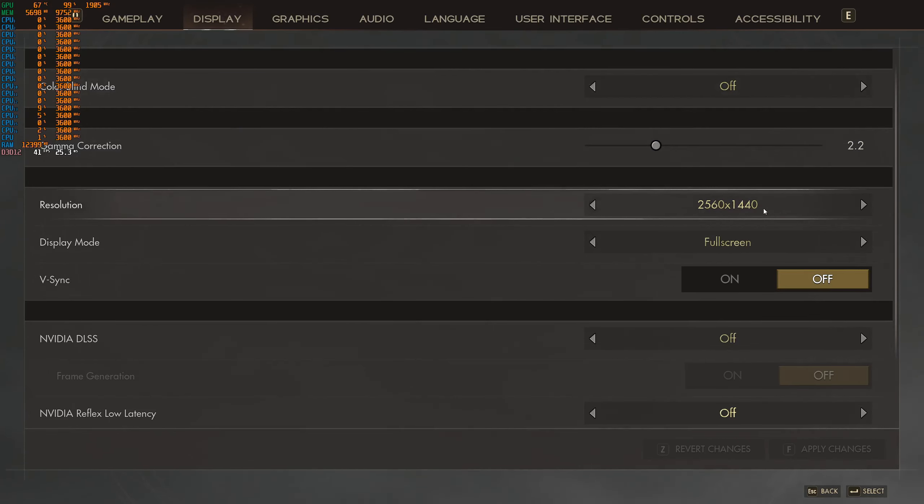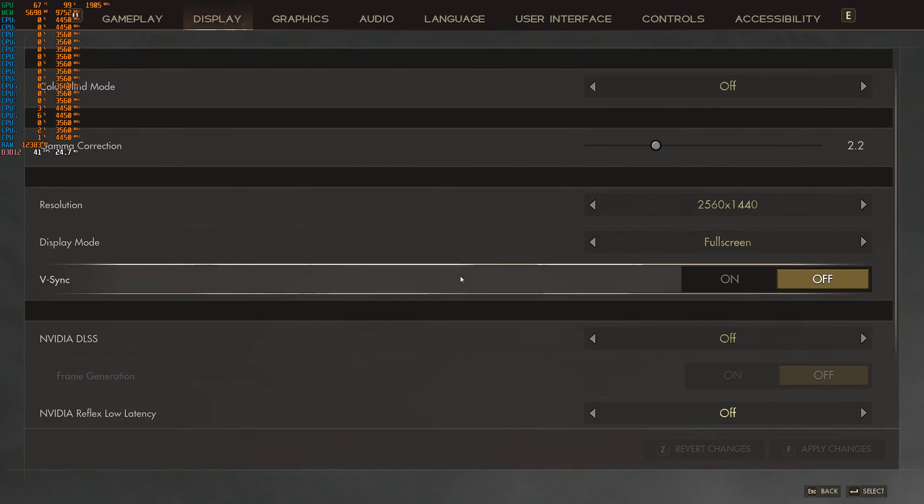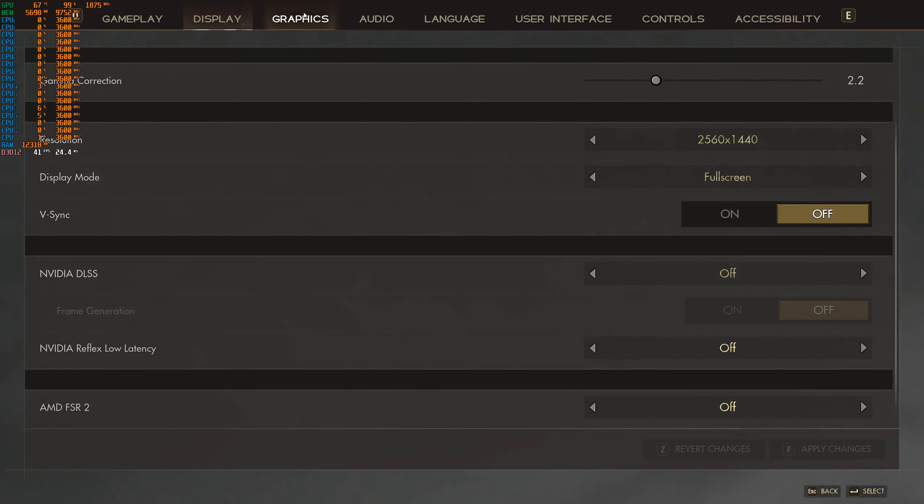For display, I have it at 1440p. V-Sync is off, DLSS is off — I'm not using DLSS either. I want the game to look as good as it can, not upscaled. No DLSS, and no ray tracing either. I don't think it supports ray tracing. Put all of that off.